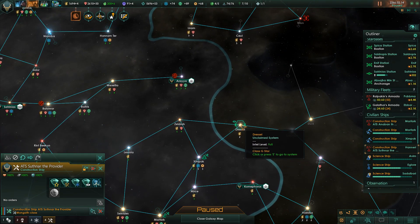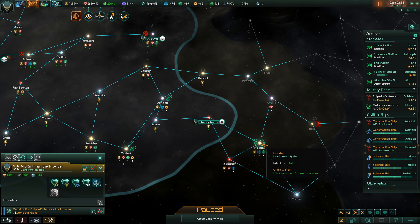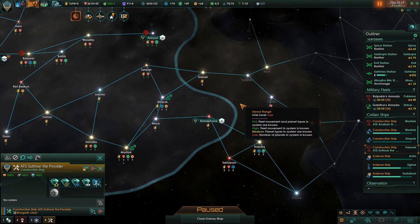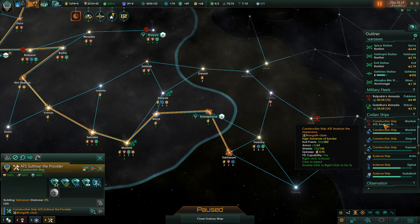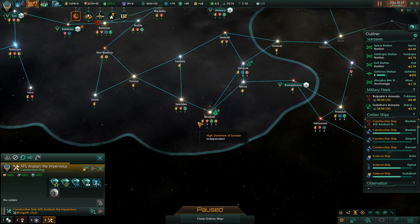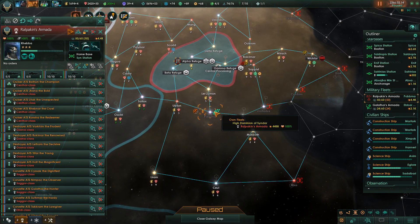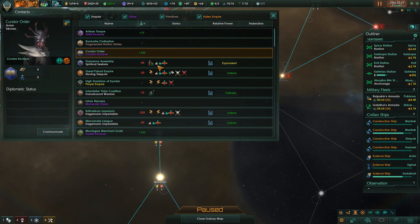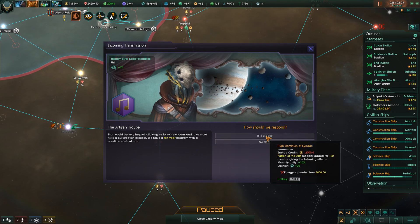I have more influence again, so it looks like Hadis would be a good system to add, and we have more exploring to do down this direction as well. Let me go ahead and take Takarum, and then we need to continue to build research stations. We can also keep killing mining drones in the area. More energy for me! Let's get our unity bonus back - artisans, we wish to become your patron.